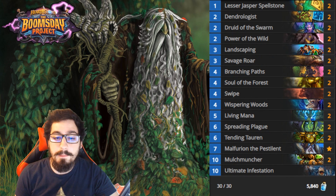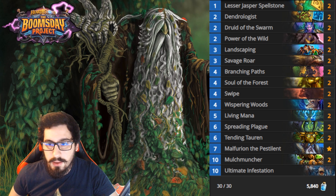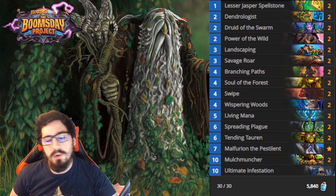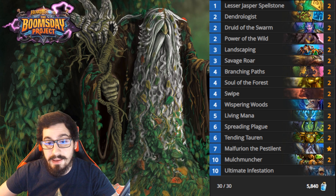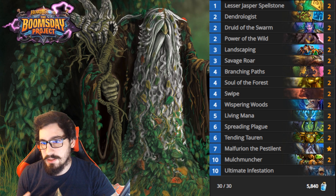The next deck is the Token Druid, which is something I've seen a lot more in this past week than ever before. It's a really solid list. The key is to play as many minions as you can every single turn, then go Savage Roar, Branching Paths to buff those minions. You can also do Tending Tauren, which is great burst as well since it gives the additional +1/+1 that Power of the Wild does.